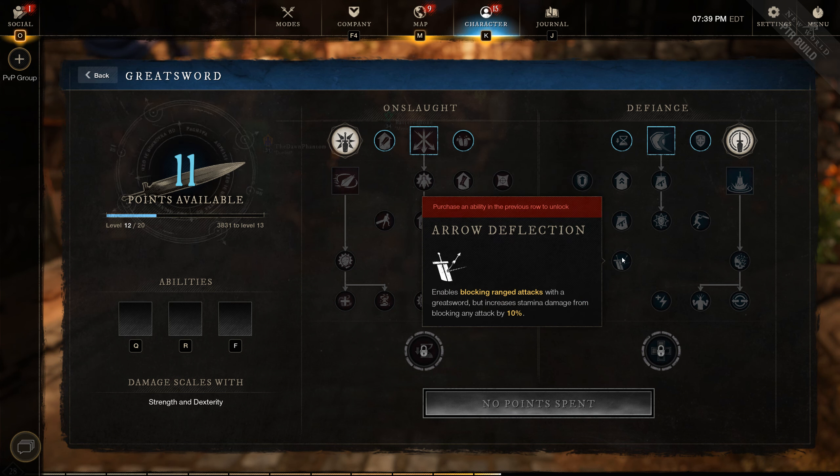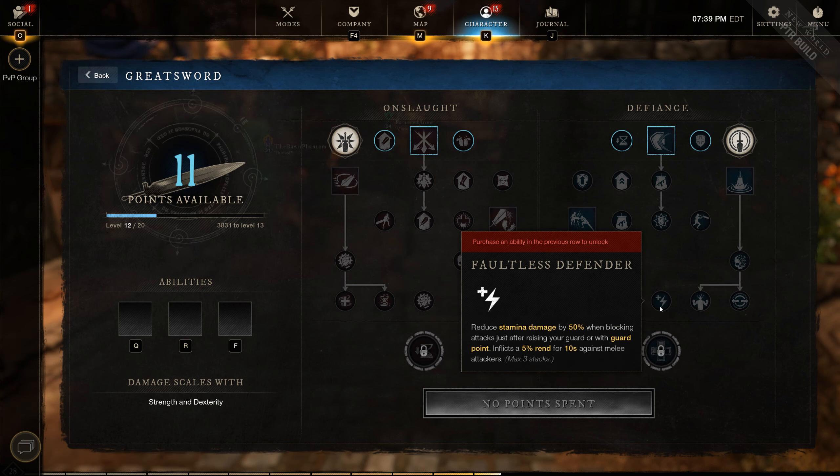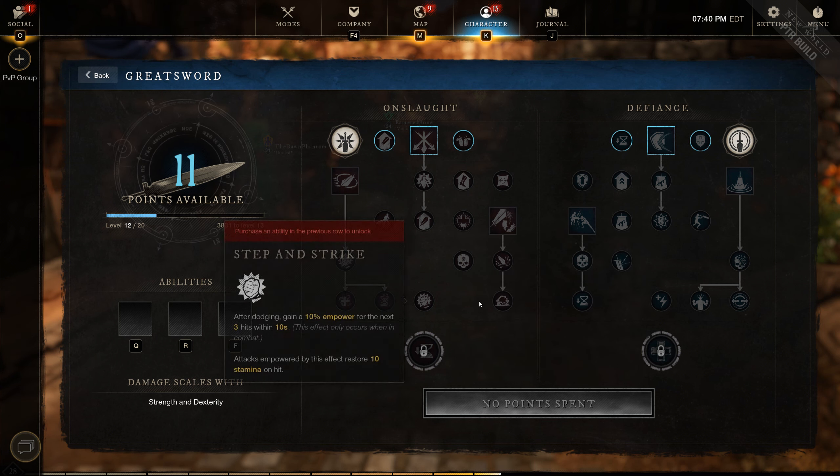Arrow deflection is a very welcome passive to have on the greatsword. Faultless defender rewards timing — if you can time a block right when an attack is about to come in, you take less stamina damage and apply a rend that can stack up to three times. So that's a really good passive as well.